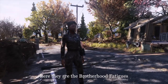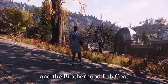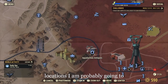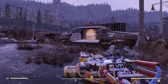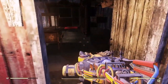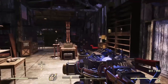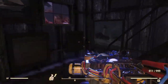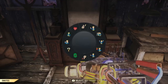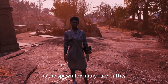Here they are — the Brotherhood Fatigues. Now, I know I said I wasn't going to list Under Armour, but when I initially made this list, this was an outfit, not Under Armour. And the Brotherhood Lab Coat, complete with the most fetching socks in the game — lovely. Both of these can be found at Appalachian Antiques. That obviously left me speechless. Appalachian Antiques is the spawn for many rare outfits, so keep your eyes open.